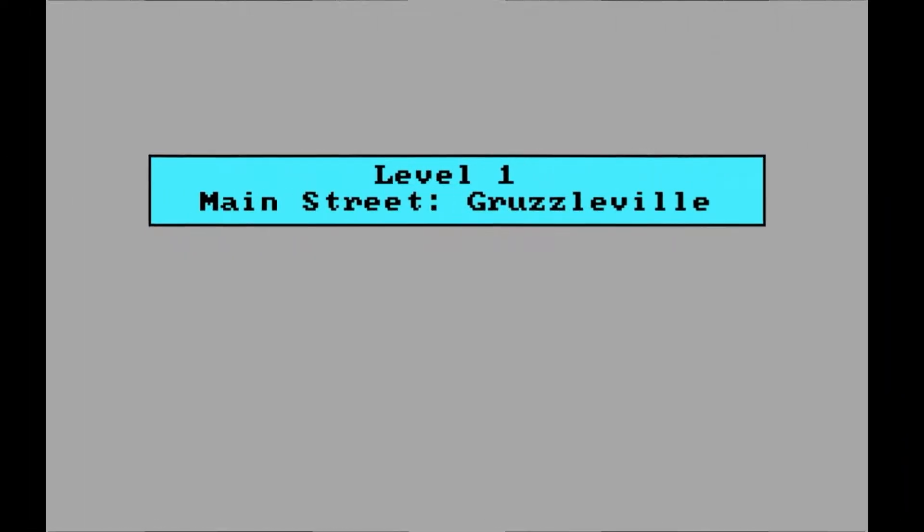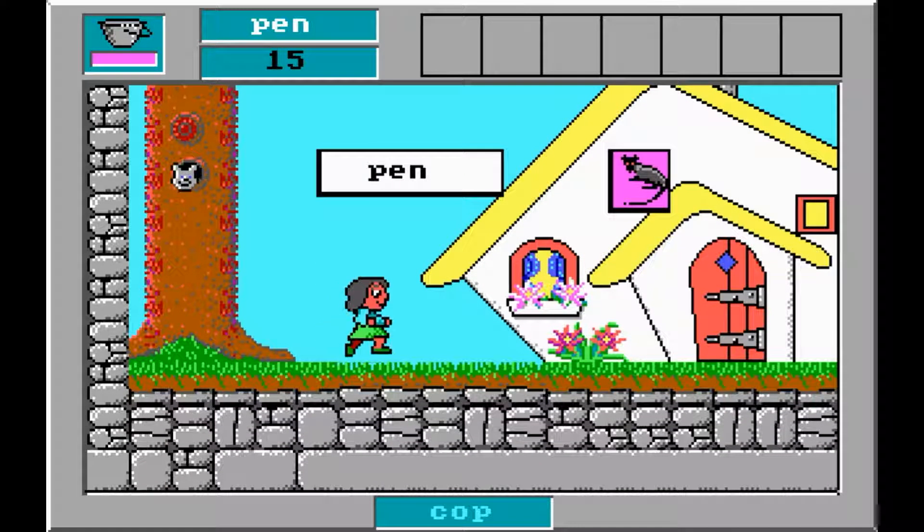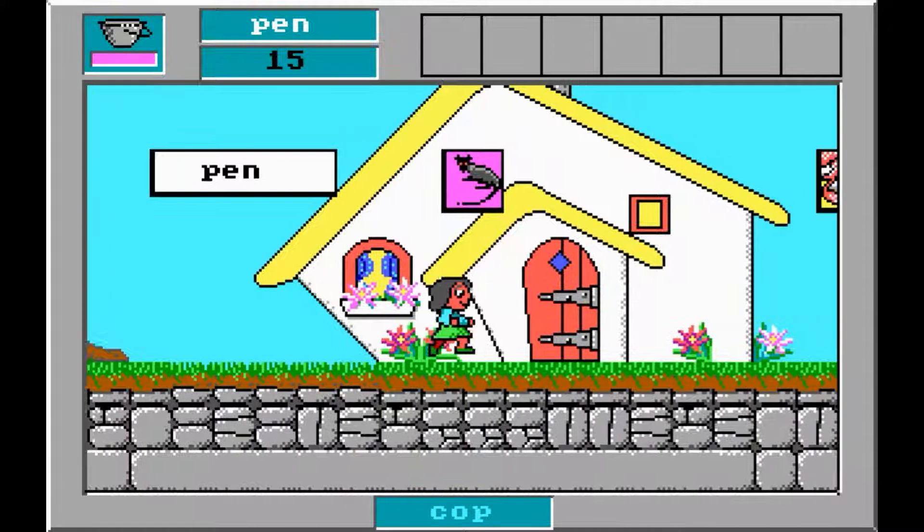Let's go for it. We're going to Gruselville to the main street. You just operate the way you would expect, just with your arrow keys. So here are books — I'm not sure, they're like for points and I haven't found out the use for the points yet. I'm also not sure why it says 'cop' at the bottom of the screen. I went for the first question mark. It says 'pen'. So I have to find the pen.